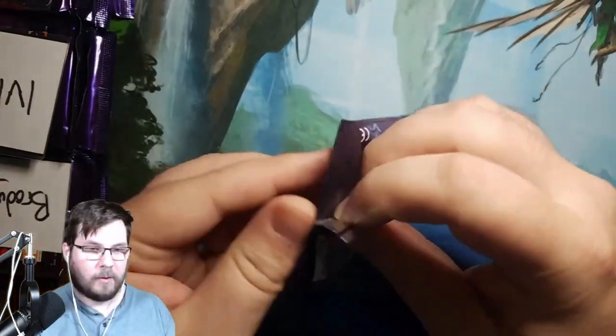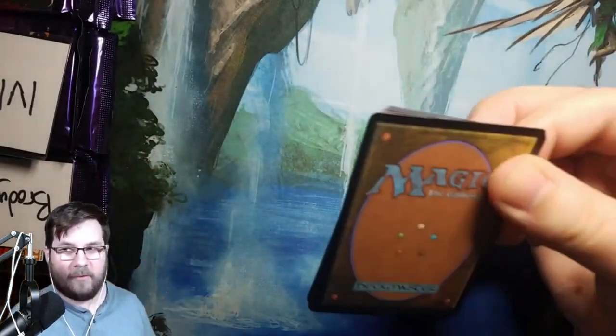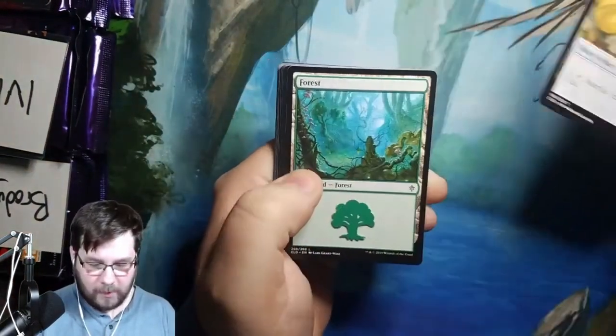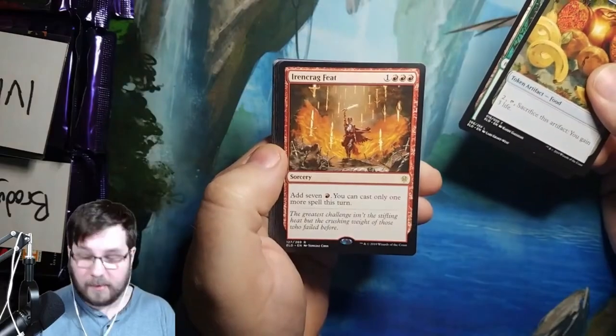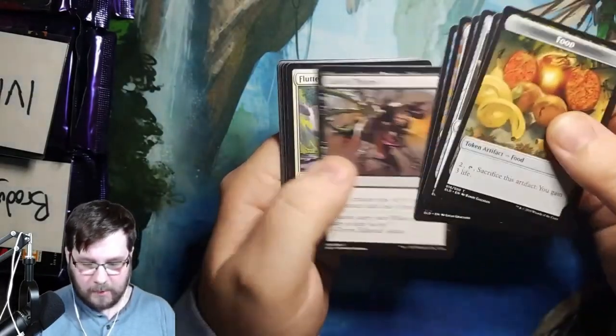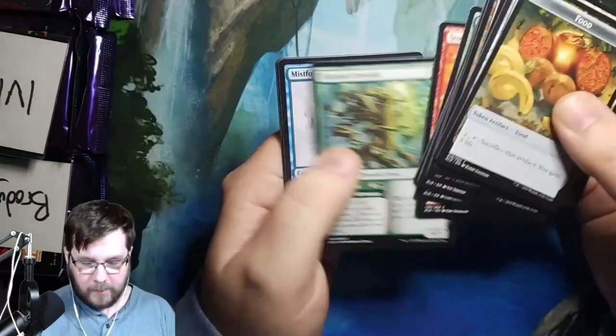Four packs left, including this one. We're looking for the Great Henge, guys — that's what we're looking for. Food token, forest. Iron Craig feat for your rare. Also Sorcerer's Broom, the Loch Dragon, and then your commons.